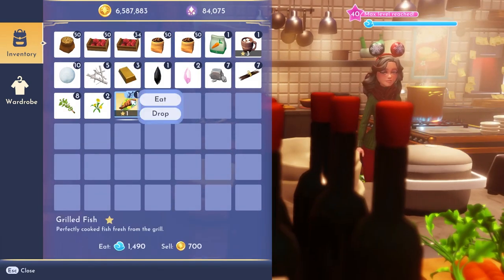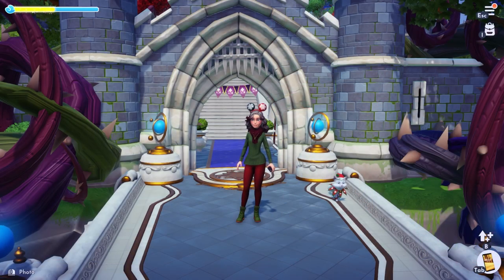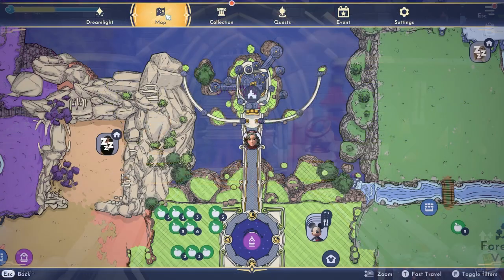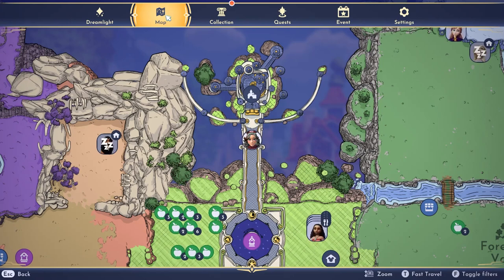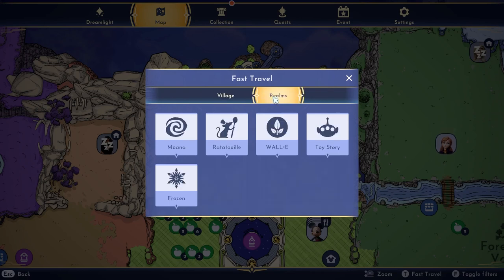Once you've dropped all your stuff you can leave Remy's, and now I'm going to show you how to jump between realms and biomes quickly. When you're in your map view, look down in the far right corner — you'll see 'fast travel.' Mine is T because I'm on the computer, but yours might be different if you're using an Xbox controller, switch controls, or whatever you're using. Once you do this, you can click 'village' or 'realms,' and when you click 'realms' you just click on the realm you want to go to.